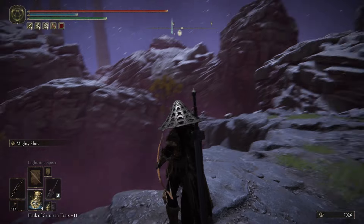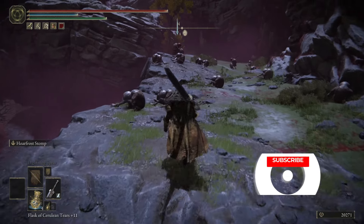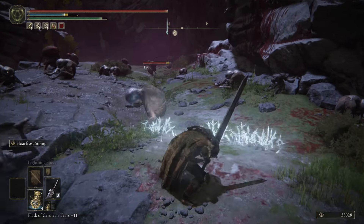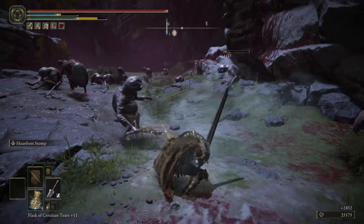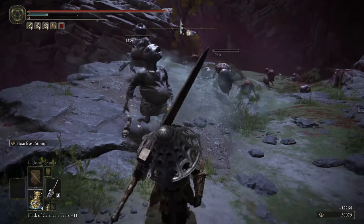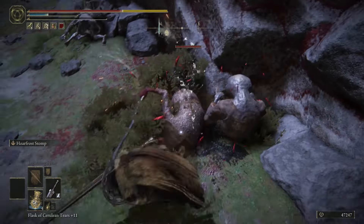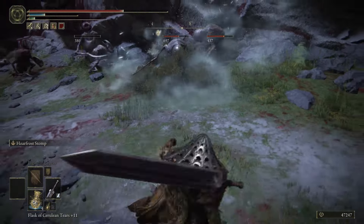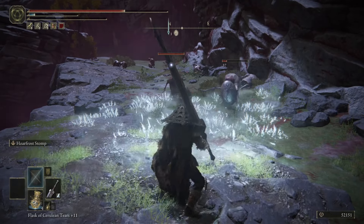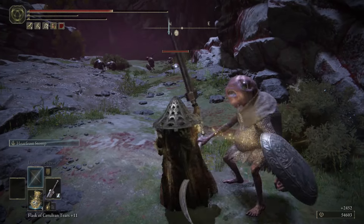Fire a shot at the bird and it should want to chase you. It will chase you all the way off its own mountain and drop down, giving you at least 10,000 to 13,000 runes. Once you get those runes, have your weapon ready with the Ash of War equipped. Go over here and keep Frost Stomping these enemies. The sleeping enemies are easy, but be careful of the walking enemies — they will take you down quickly, and sometimes raise their shields, which can delay the farm.